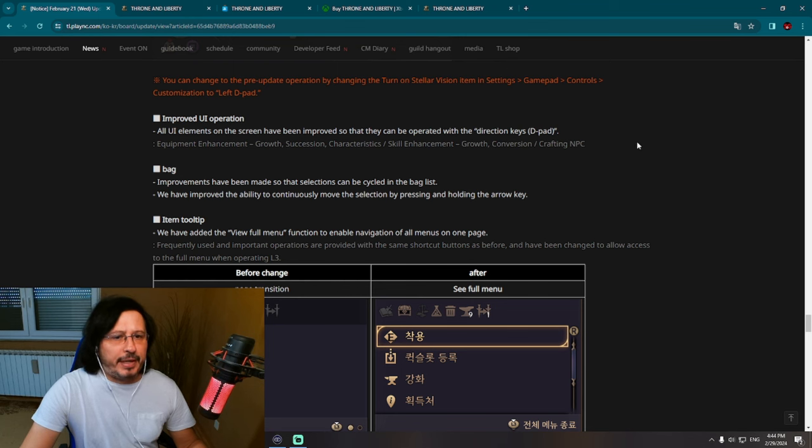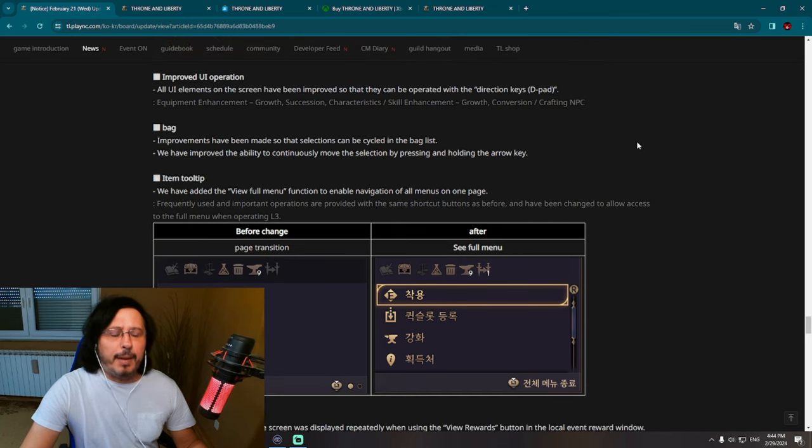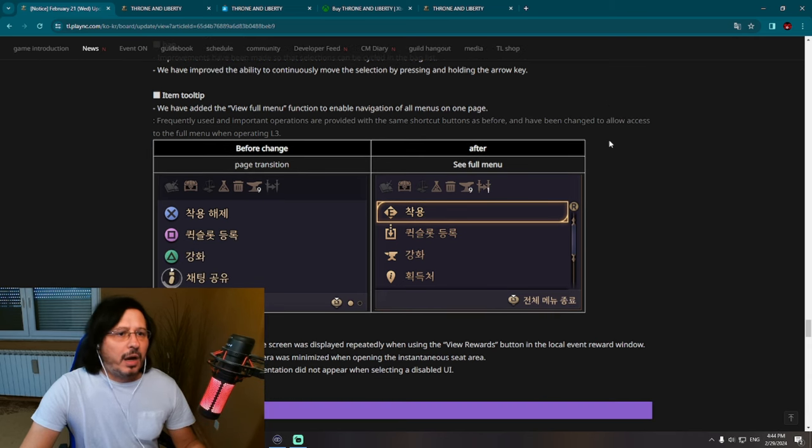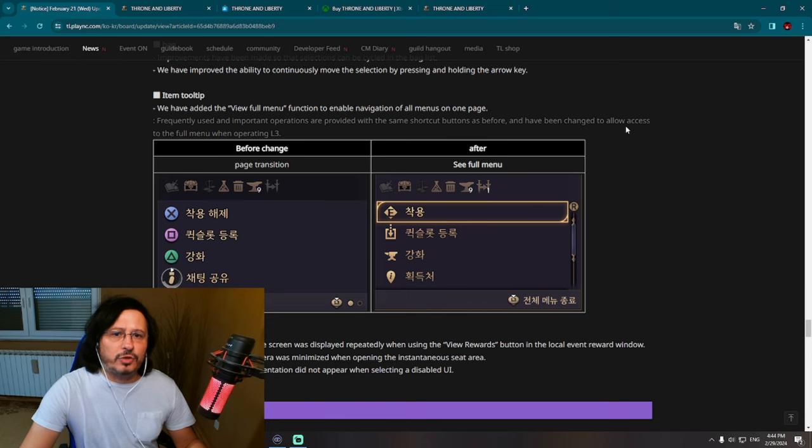Bag changes: improvements have been made so that selections can be cycled in the bag list. There are many polishing changes — these aren't something crucial, but this is like a final touch on the Xbox and PC version of the game. Item tooltip: we have added a 'view full menu' function to enable navigation of all menus on one page.